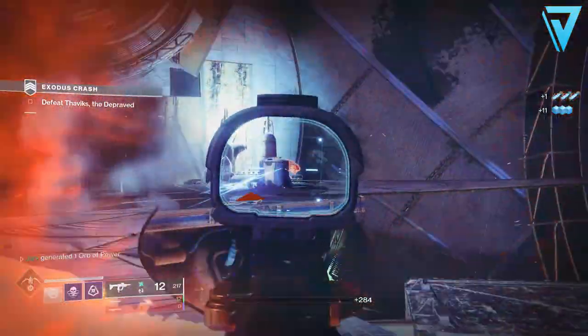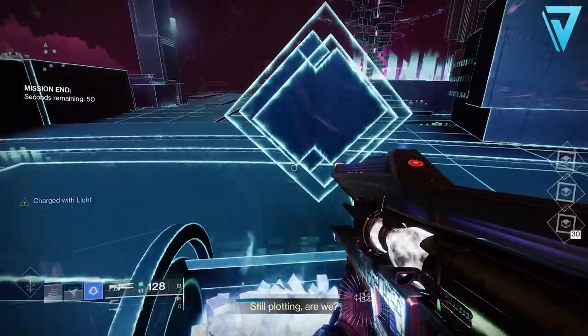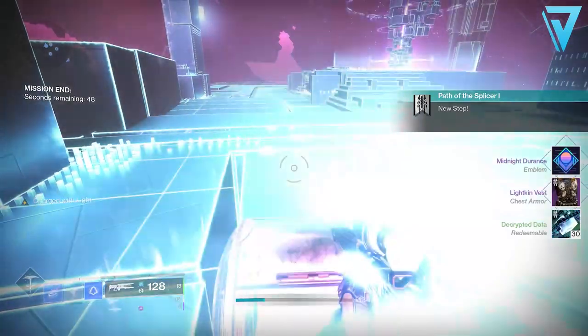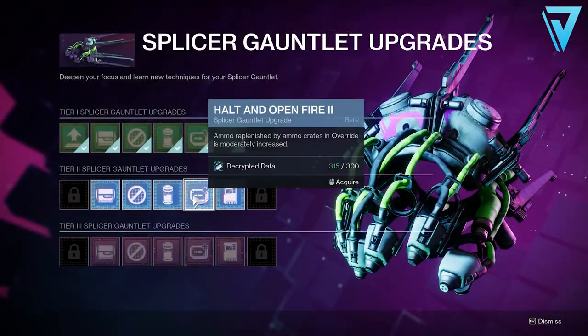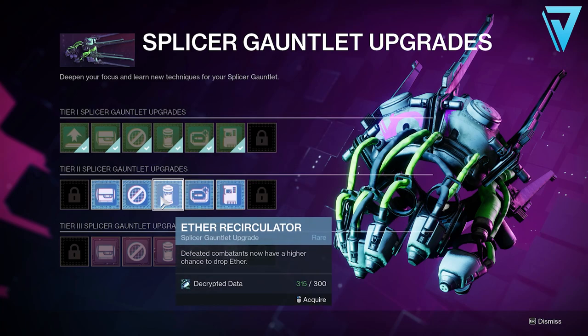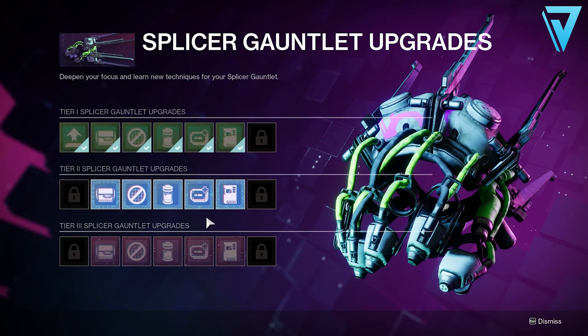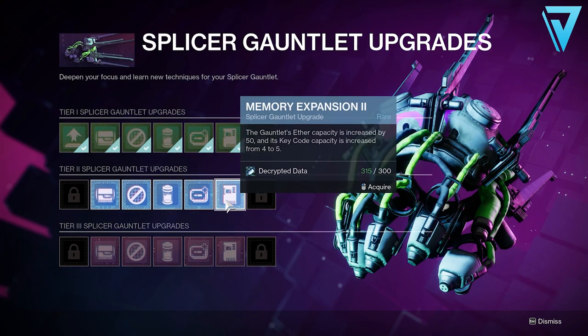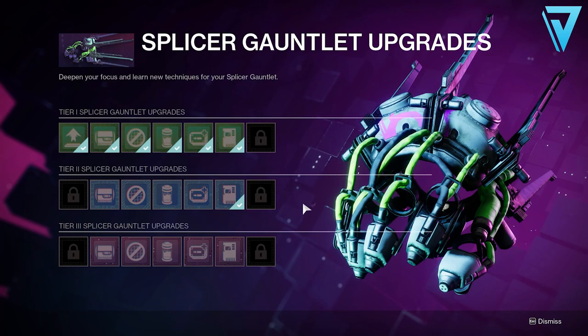This will allow you to fully upgrade your Splicer Gauntlet. This is very similar to the Hammer Approving from Season of the Chosen, however unlike last season you can almost fully upgrade your Splicer Gauntlet with none of the unlocks being time-locked over the course of the season. To get your hands on those new mods available from the Splicer Servitor over in the Helm, you'll need to level them up, and in order to do this you'll need to unlock as many upgrade nodes as you possibly can.